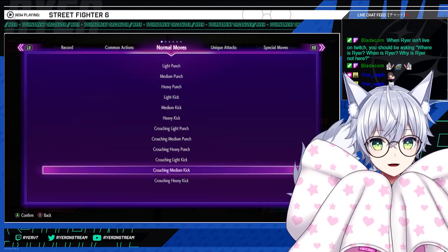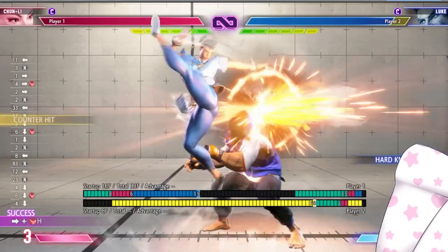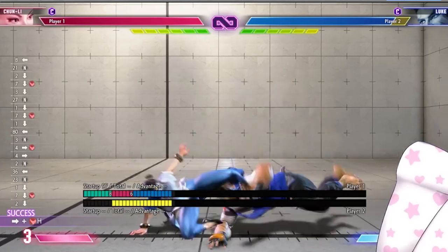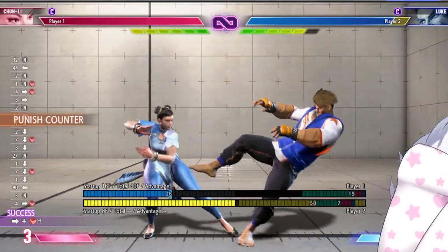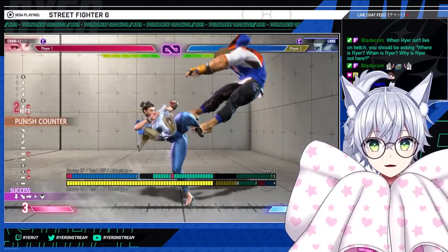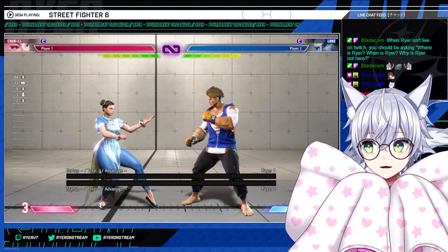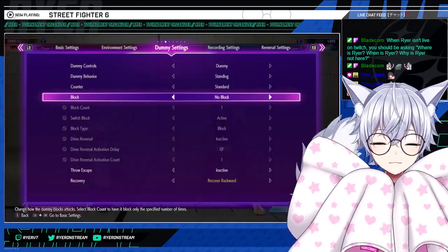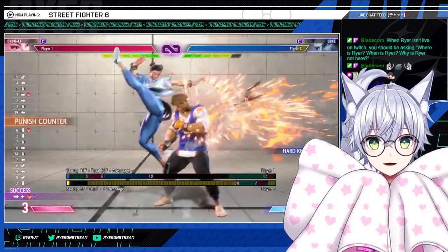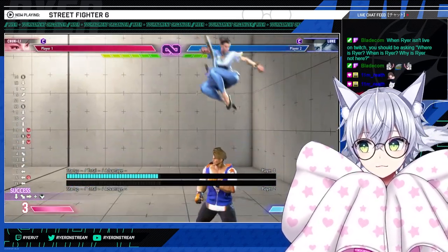Forward roundhouse also low-crushes. Crouching medium kick is a common poke, and you can actually jump it — if timed right you'll get a punish counter. A punish counter on that is huge. If you get a low crush successfully, you can do a simple back fierce into legs, or fancier stuff. I just go into back fierce legs; it's usually a pretty weird hit but it's pretty good.